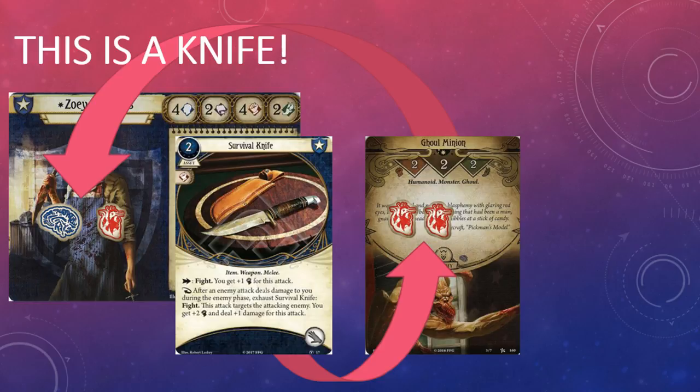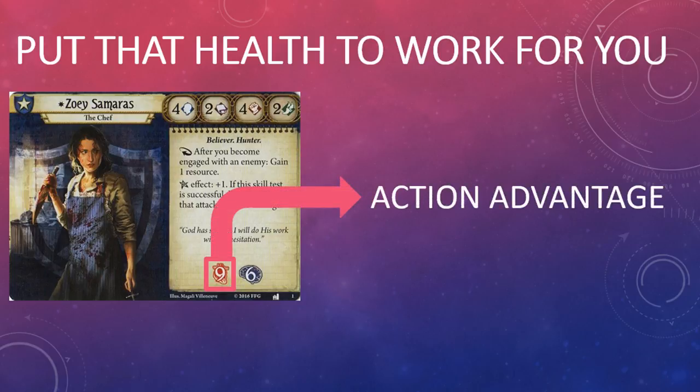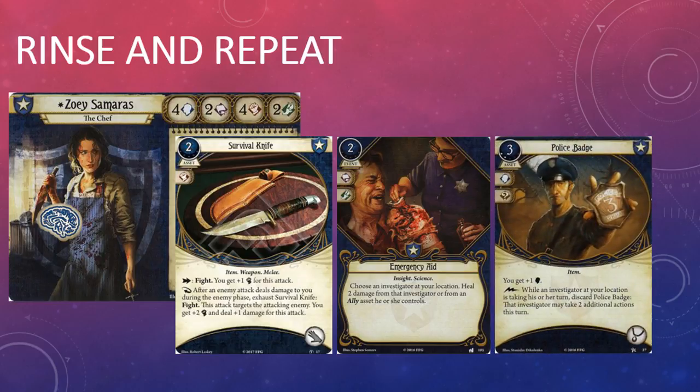Nobody likes it when an investigator gets hit by an enemy, because there's really nothing in it for the investigator. Survival Knife changes that. It also encourages players to change the way they look at health and damage. Most pure Guardians such as Zoé and Roland, and off-class Guardians such as Skids and William Yorick, have health for days. Most scenarios we've encountered in Arkham Horror have a far better chance of driving a Guardian insane than killing them outright. Survival Knife gives those investigators the option of spending some of that health to generate action advantage, transforming those hits from a negative into a positive. The only Guardian card that generates additional actions is Police Badge, and it costs two experience points.